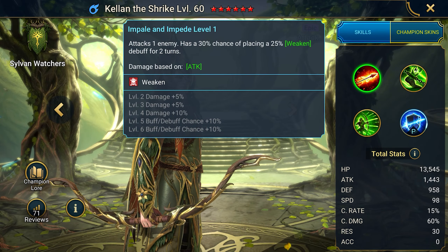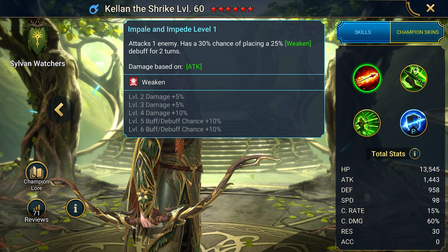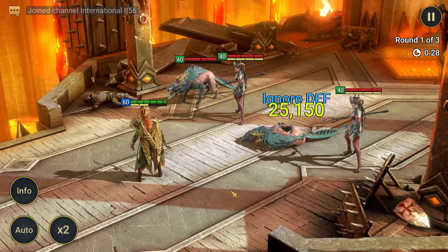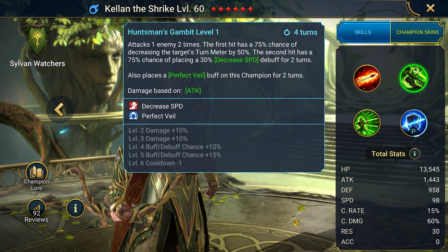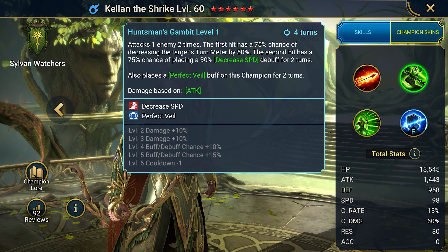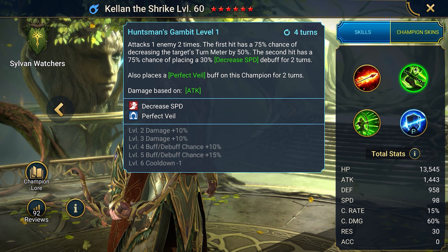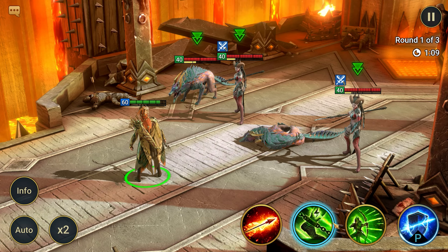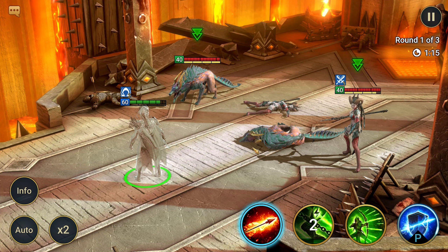Let's take a look at the skills. The first attack, Impale and Impede, attacks an enemy and has a 30% chance of inflicting a 25% weakened debuff on the enemy. Improving this skill increases damage by 20% and the chance to apply the debuff by 20%. The second attack is Hunter's Gambit — attacks the enemy twice. The first strike has a 75% chance to reduce the target's turn meter by 50%. The second strike, with the same chance, applies a 30% speed debuff for two turns. He also applies Perfect Veil to himself. When upgraded, it gains plus 25% chance for debuffs, plus 20% attack, and the cooldown is reduced by one turn.